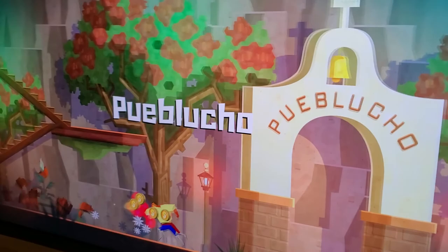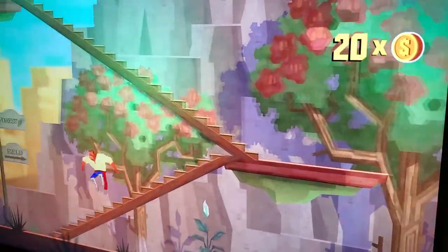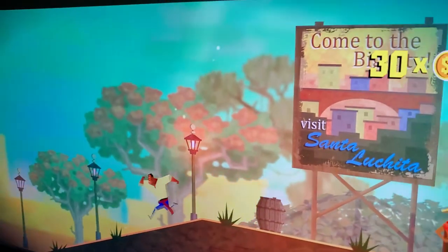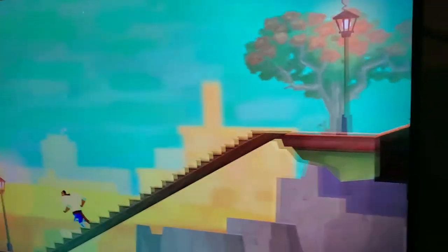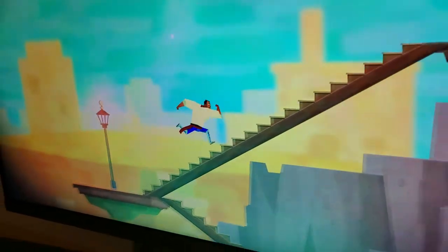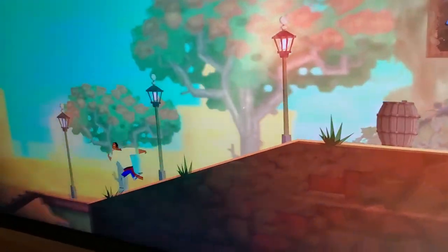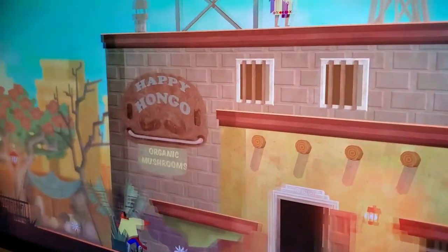Anyways, make sure to break the barrels — you can get coins to buy skins and upgrades for either player one, two, or Tessa. It's pretty confusing, but you've got to go to your left all the way to this building.